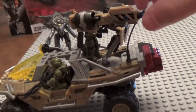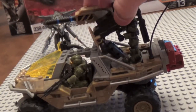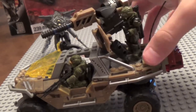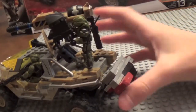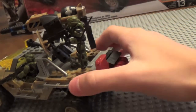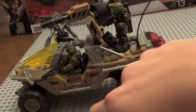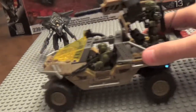The turret rotates 360 degrees if you move the rail gun, which is nice. It also pivots up and down. Just like the Warthog Resistance set, it has the little red canisters and folds down, as well as the piece down here that can fold up and down as well. It's got the antenna like all the other Warthogs do. You can make a figure step up here, and it rolls very nicely, which is cool. It's got the light up here.